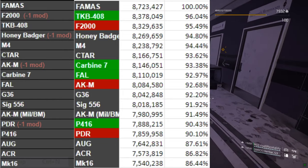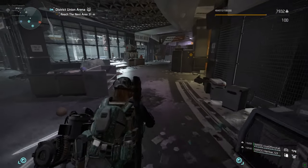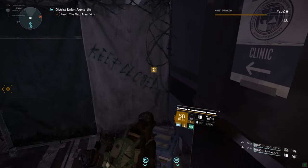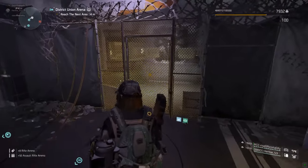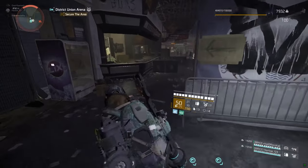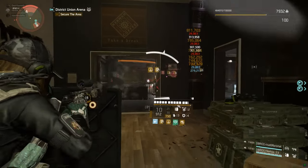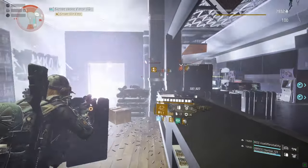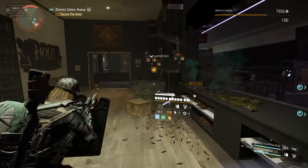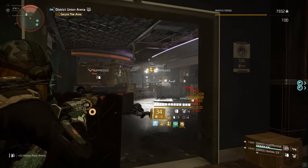The missing mod slot doesn't actually make that much of a difference. This is not to say it makes no difference at all — for example, with the Honey Badger and Police M4 at base, there's a clear 1% difference in DPS. However, once you add a build, this closes to less than half a percent. Unlike what this person suggested, it doesn't actually drop the Honey Badger's DPS position — it's still quite easily one of the top DPS competitors.